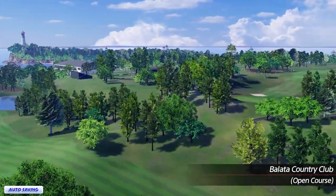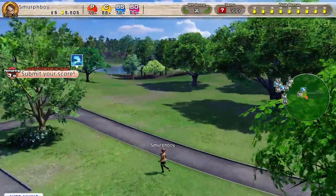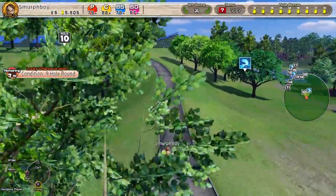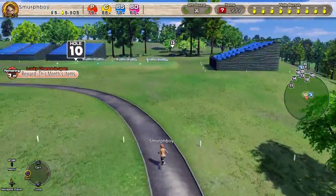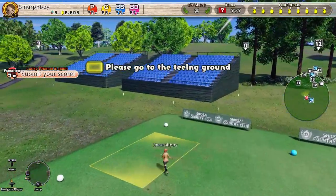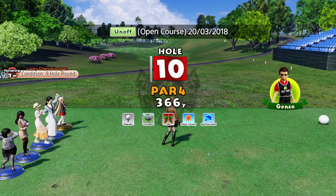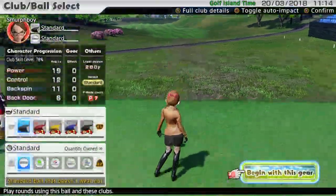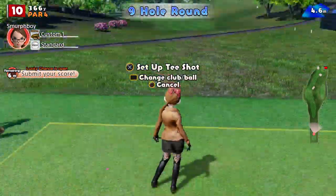Welcome back everybody, this is Everybody's Golf on PlayStation 4. We're going to play the Inward Nine at Balata, mostly because in the open online today it's in a format I've not played, which is regular tees and tornado cups. So we should be able to set a reasonable score, you would think, especially if we use the big clubs. So let's get the big clubs out and see how we do.